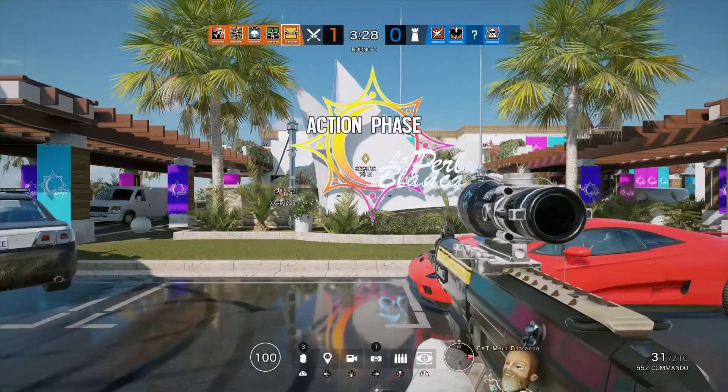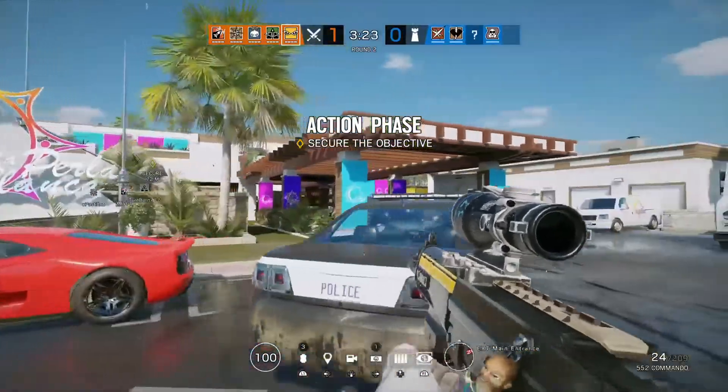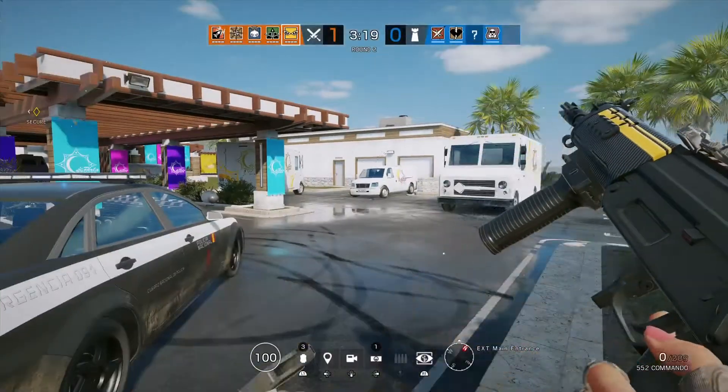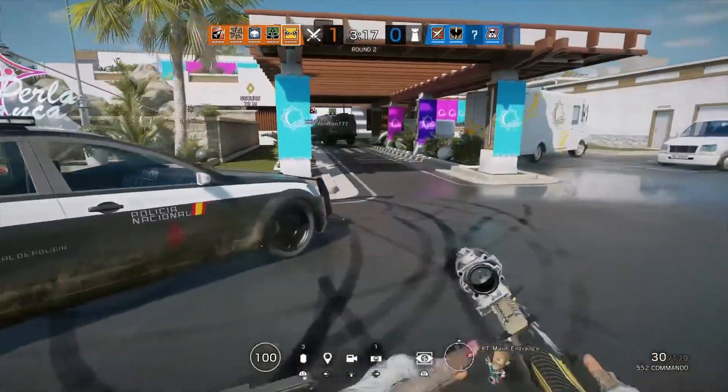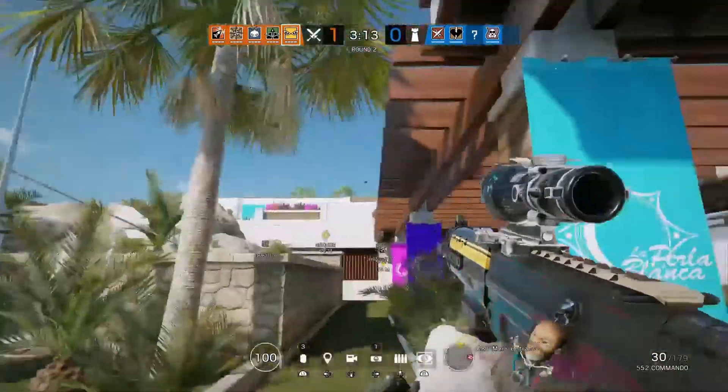Here you go guys — here's the quarantine camo now on the Commando that I did not have. I have it on the AUG but I did not have it on this weapon. This shows you that the glitch works: it puts it on the Commando, and it's actually a really nice camo.